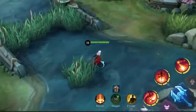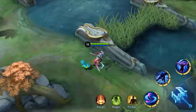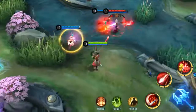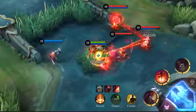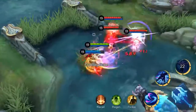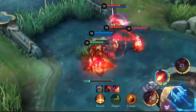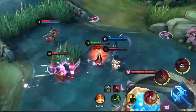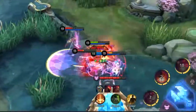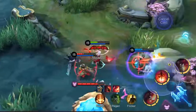Carmilla is being chased by three enemies, but her ally Saber is coming. She activates Crimson Flower and then attacks Alucard with her ultimate. The Curse of Blood has chained Yi Sun-shin and Angela. Now Saber has arrived — he knocks Alucard into the air with his ultimate. As Yi Sun-shin and Angela are connected by Carmilla's ultimate, they are knocked off too. After landing, Carmilla immediately activates Bloodbath to stun enemies and assist Saber to kill them all.